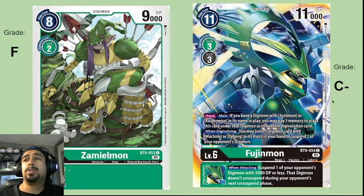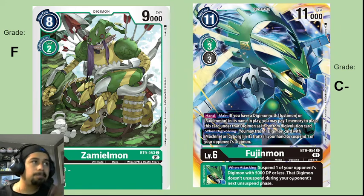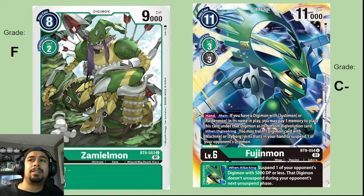Fujinmon is going to get a C-. For one memory you can play it and place it under Rinmon or Justemon. Its inheritable ability is that when you attack you can suspend your opponent's Digimon with 5000 DP, and it doesn't unsuspend. When you digivolve, you can trash one Digimon card with Machino Cyborg to suspend one of your opponent's Digimon. The abilities are solid but very specific. 5000 DP is not going to suspend most things, and I don't see this being better than a C-.